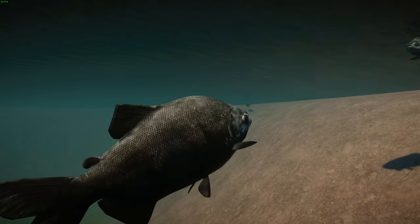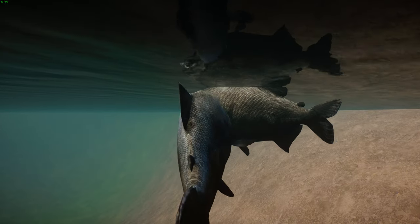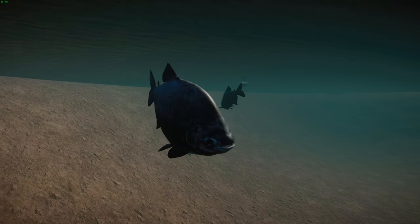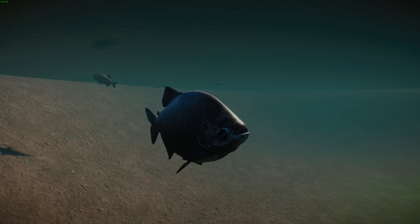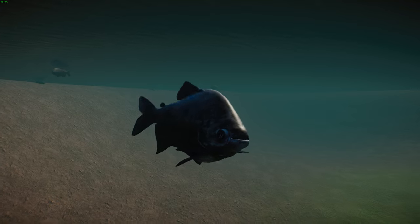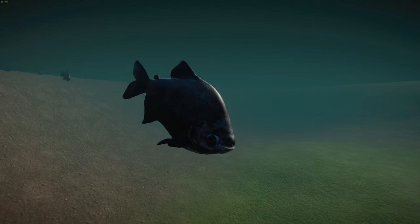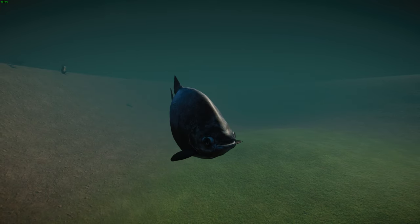These guys are mostly solitary but migrate in large schools. During the non-breeding season, adults stay in flooded forests of white, clear, or blackwater rivers for about four to seven months during flood season. As water levels drop, they move into main channels or floodplain lakes, and at the start of the next flood season large schools move up to whitewater rivers to spawn between November and February, around woody shores or grassy levees.